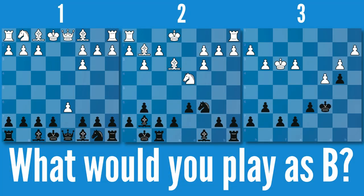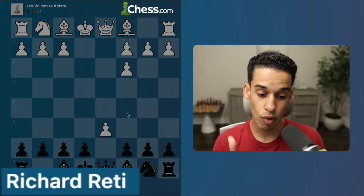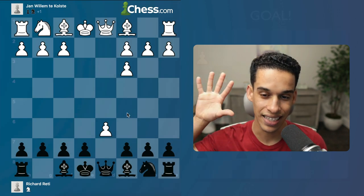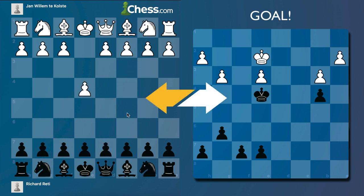There's one piece of knowledge that if you have it, you're going to be able to make the right decision in each one of these three positions. Before we go over the entire game, what would you play as the black pieces in any of these situations? What if I told you that Réti from move number five already knew that he was going to get this endgame and win the game? We have talked about this sort of retro analysis before, so it is time to reinforce it.